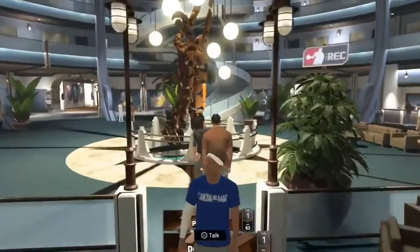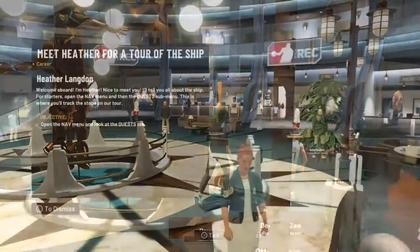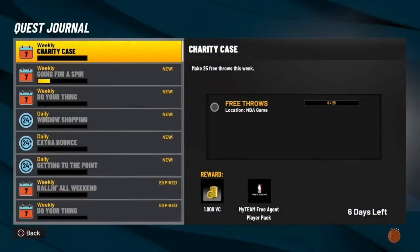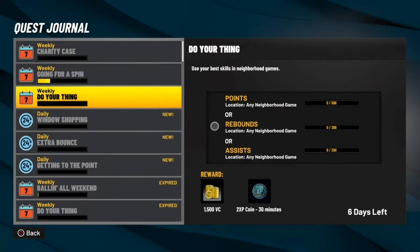One way you can get VC by method is the quest. Y'all should know about this. Go right here to quest journal - a thousand VC for making 25 free throws, right, that stacks up. For daily spins, you just do four daily spins in a week and you get a thousand VC.